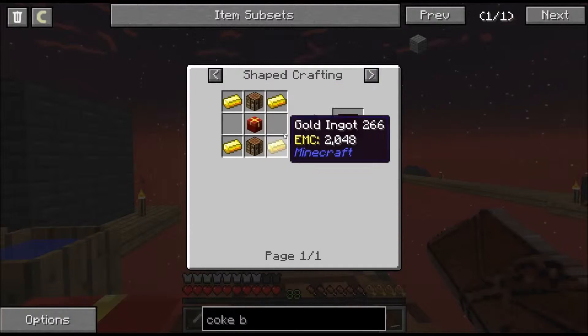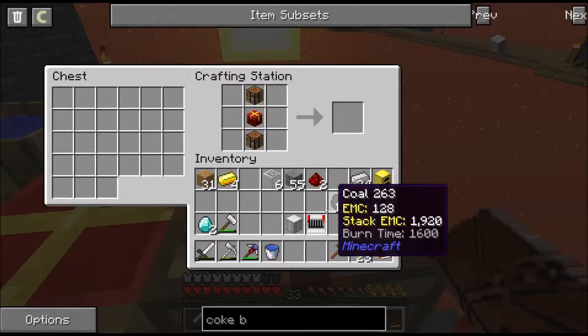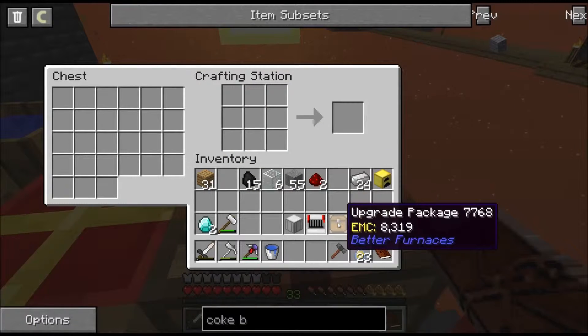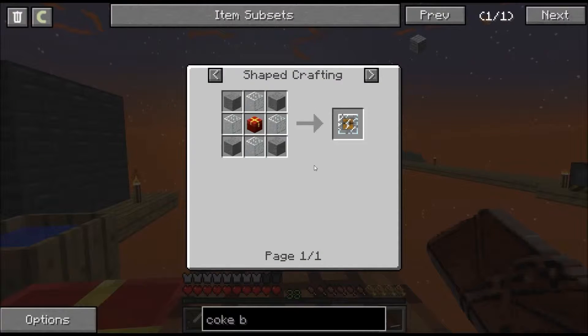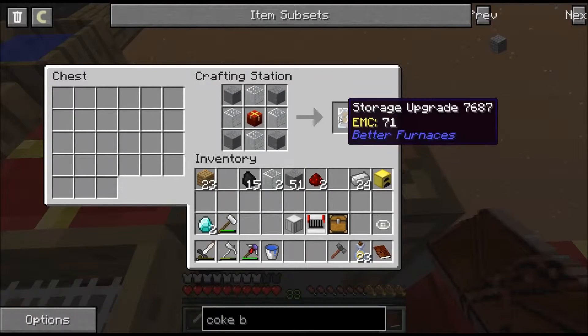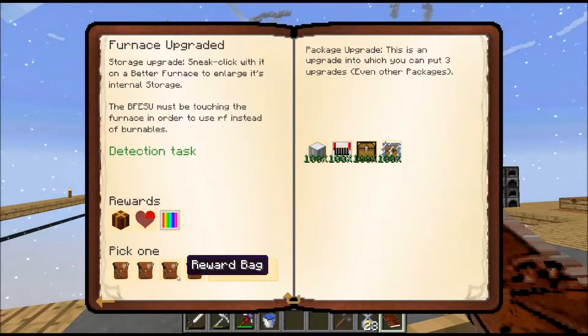Now we need two crafting tables, a chest, and four iron. Getting the chest out of the way - they look like a Christmas present, which is appropriate since it's the back end of Christmas. I hope you all had a decent Christmas - mine was filled with a lot of family which was very nice. Bingo, we got the upgrade package! It's a chest around four glass and four stone. We need another chest - put it in the middle, the glass fits, bingo done. Quest complete!